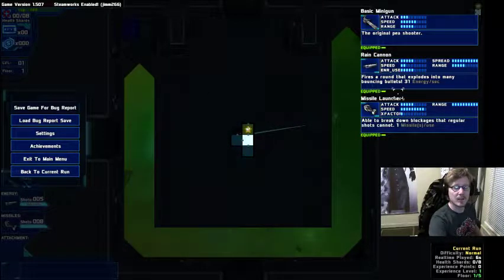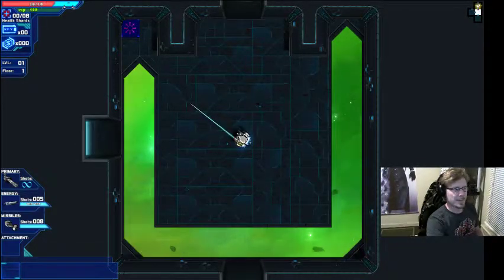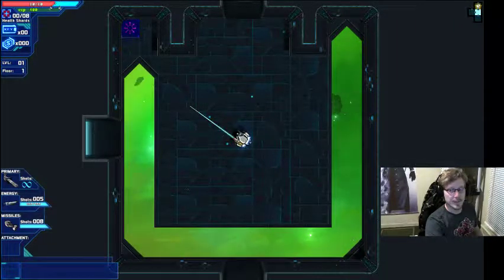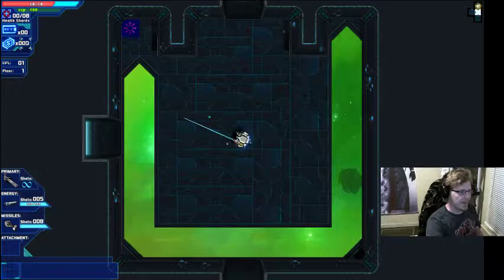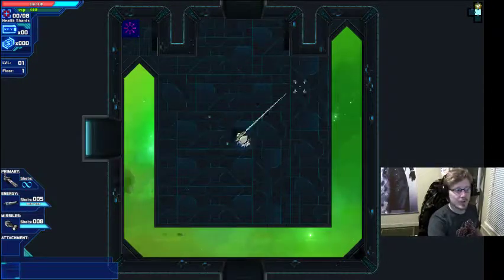This is where it shows you the items that you currently have. The main mech starts off with these three items — always, never fails. Each mech starts off with the exact same main items. Up here you've got your health, and that blue bar is the shield — it regenerates every room. Then experience, because you level up and get perks. Perks are amazing. And health shards — when you collect eight of them, you get an additional HP point.